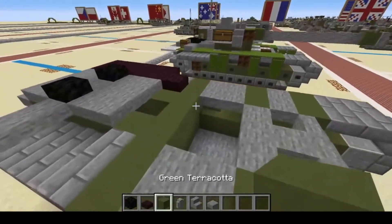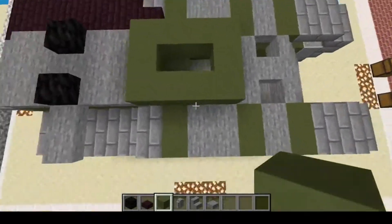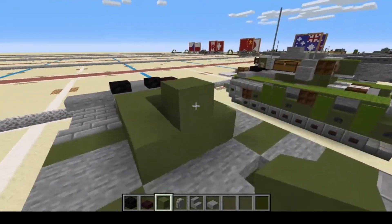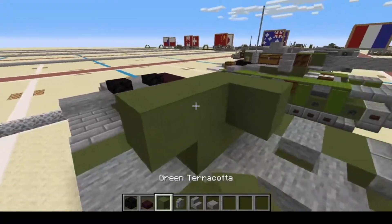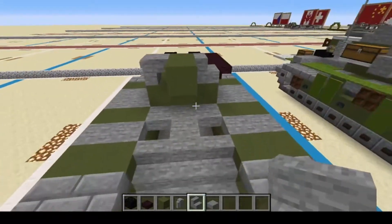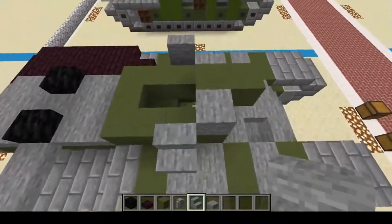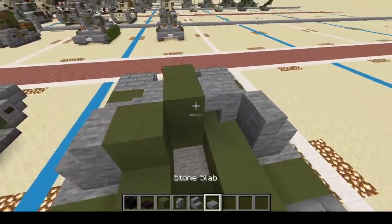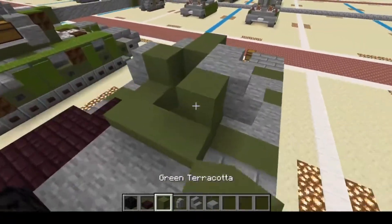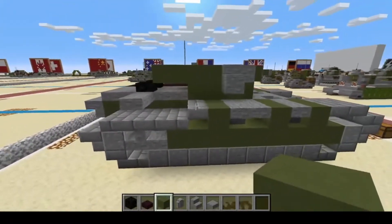Now we shall build the turret. We're going to do a little O shape — six blocks — with a two-block space gap in the center. We go up in the center and then out. On this side, we bring it out and have an upside down stair. On the other side, we have a normal stair. We put a slab here and a slab here, and put stairs on those slabs. On the left one, we put a full block, but on the right one, we put a slab. Then we count out nine blocks and put one right there. That will do the turret.